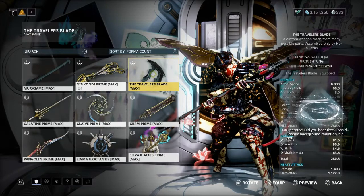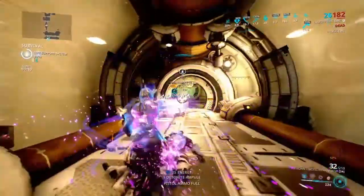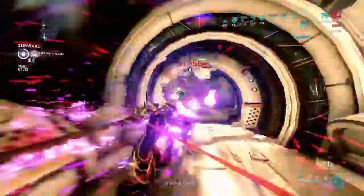For the Zaw parts: I have the Vargeet Jija for the speed and crit chance, then the Shatug for the damage — though it does minus the attack speed. Then I have the Plague Kiwar for the strike. The Plague Kiwar is unique because it comes with Viral as a base element.